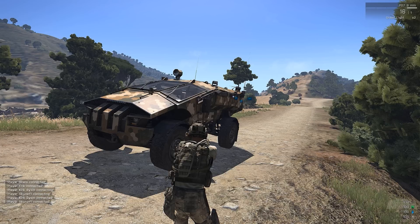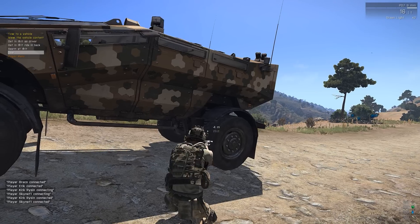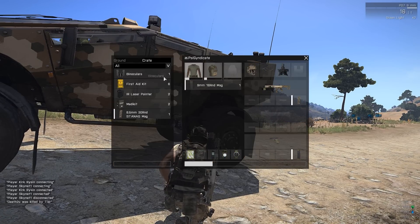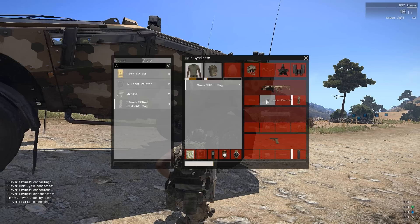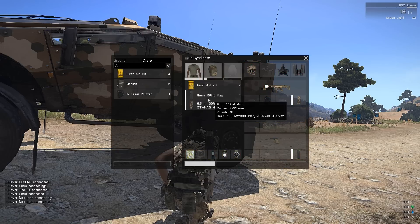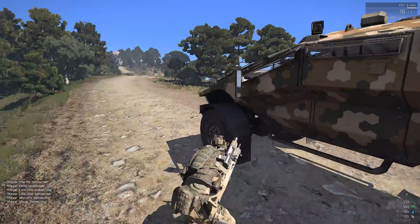This is Wasteland in Arma 3 — just 24 hours into the launch, and you can go ahead and play this. It's almost fully functional. You can see the vehicle spawns work perfectly fine, the weapon spawns inside the vehicles, as they did in Wasteland for Arma 2, work perfectly fine. You can take a laser pointer out, take some ammo, put that in your backpack, take a first aid kit — all that kind of stuff works really well.